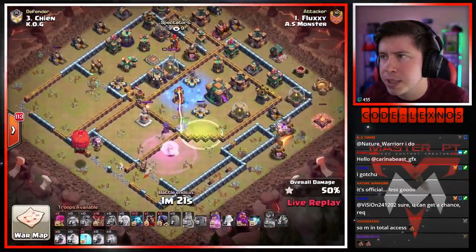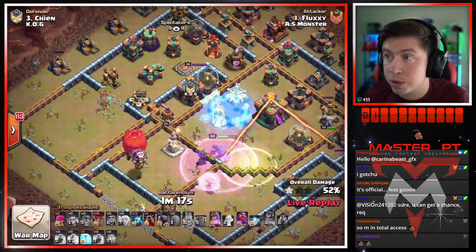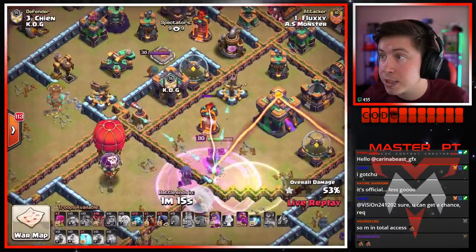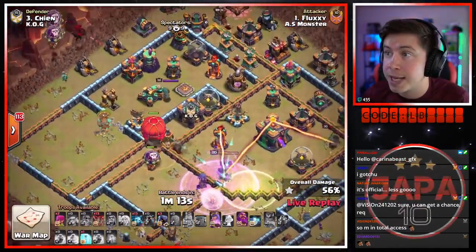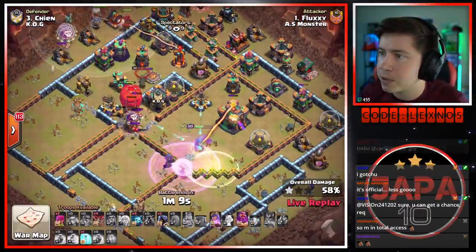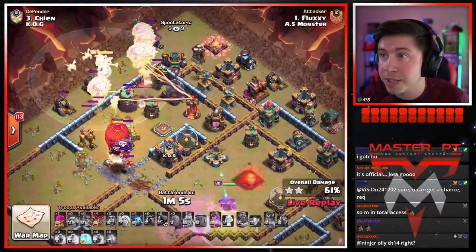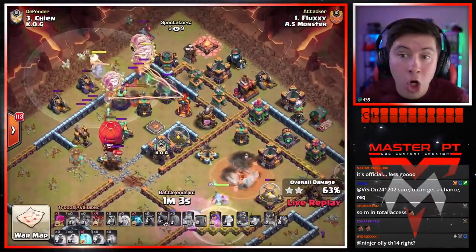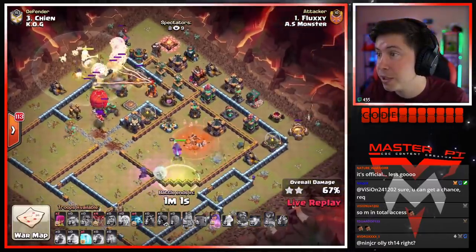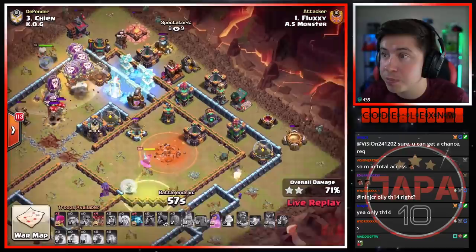We're gonna send the stone slammer — if queen grabs the warden tower, the stone slammer will go to the sweeper, then queen gets the single and stone slammer will go left for the scatter. This is looking beautiful. That's a nice queen charge right there — queen gets the town hall. Lalo from the top left side of the base with headhunters to help kill the enemy royal champion early as heck. Warden ability. Cleanup wizard on the outside of the base grabbing so many trash buildings.